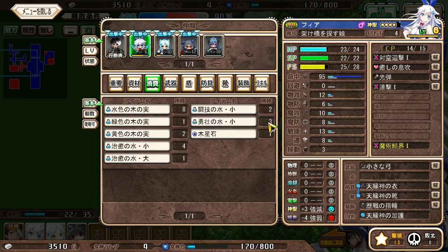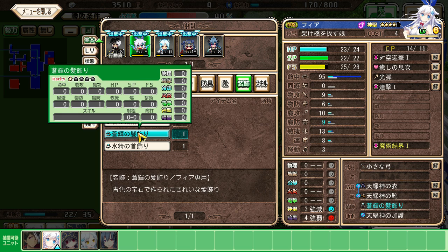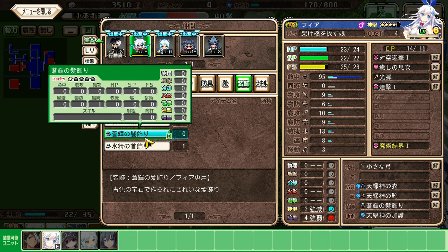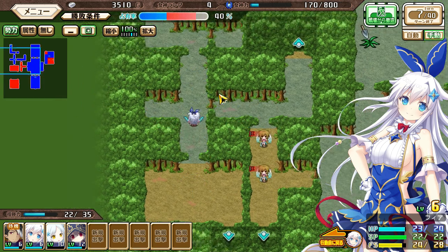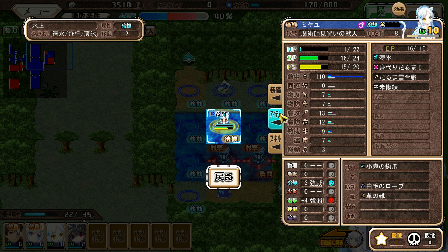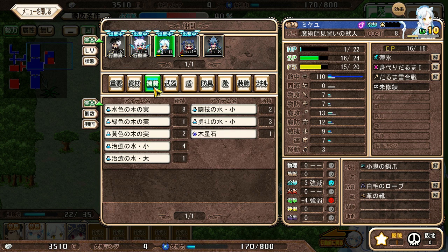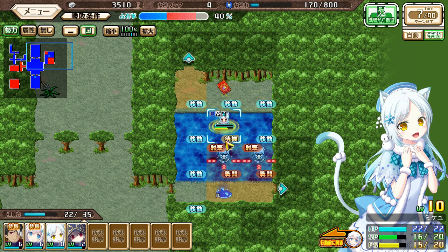Let's unequip that ring so we can put it on our other character. It's not useful but only Fia can equip that one, so we may as well equip it. Now the Harpyuras are ranged enemies as well, so sticking them up against Fia means we'll have back and forth ranged battles instead of one-sided battles. Now let's equip that ring and start dealing some damage.